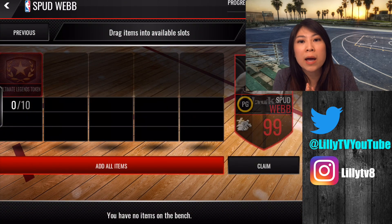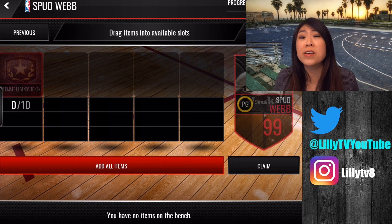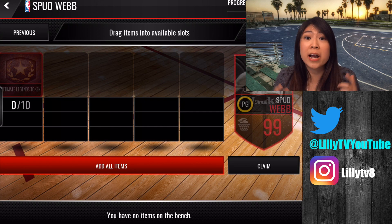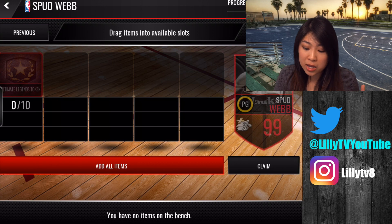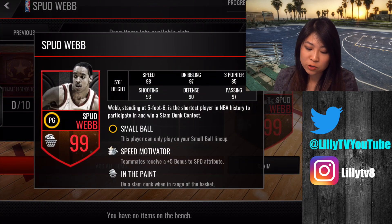We also have Spud Webb. I wish they had given him the Kings uniform, but he did play for the Hawks for six years. Some of his best years were in Sacramento. Let's look at his stats: 98 speed, 97 dribble, 85 three-point, 93 shooting, 90 defense, and 97 passing. He's got the speed motivator badge.